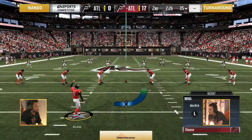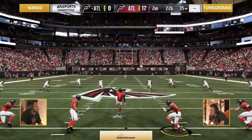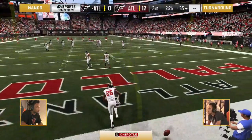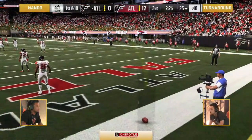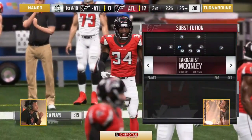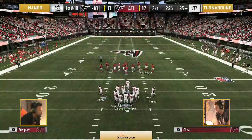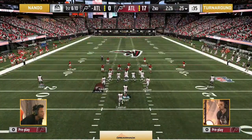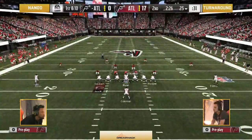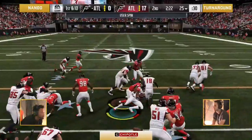Nando said he doesn't lose. But what do you do here? Turnaround is all over everything, but you know you have two minutes and 26 seconds — you need some kind of points. You got to stay focused in this situation, there's enough time in the game. Just focus on the drive at hand, you have plenty of time to go down, get yourself seven, make it a two-possession ball game.